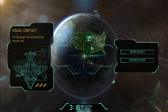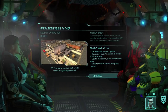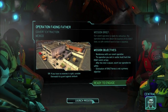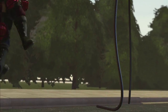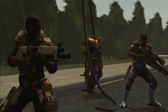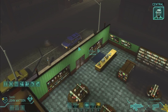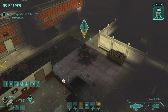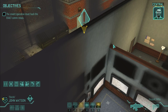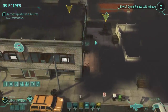Alright, prepare for deployment. Strike One, here we go on the EXALT mission. We're deploying to Mexico in hopes of eliminating an EXALT cell in the region. I took Meanie Bikini as our covert operative because she's got a huge movement allowance.